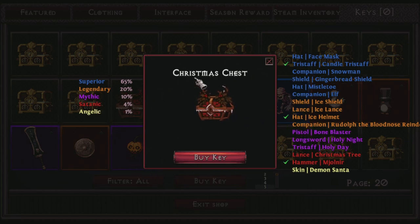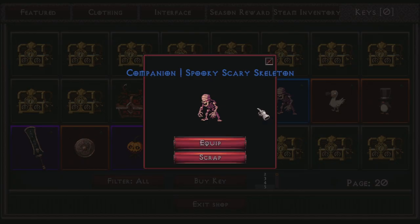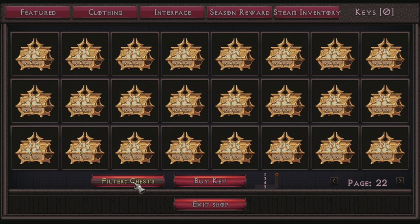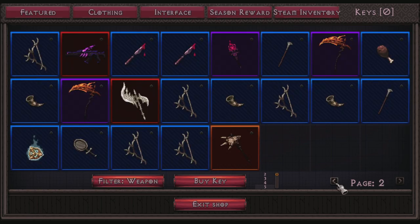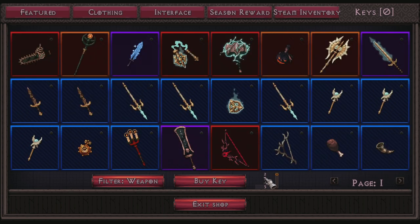To use items from the Steam inventory, just click on one and click equip — it's that simple, and you'll see it in-game right away. This is also where you get some of the allies you'll see in the companions section and some cool-looking sprites you can have on your gear. That covers the whole Steam inventory thing and what you'll find inside the shop.